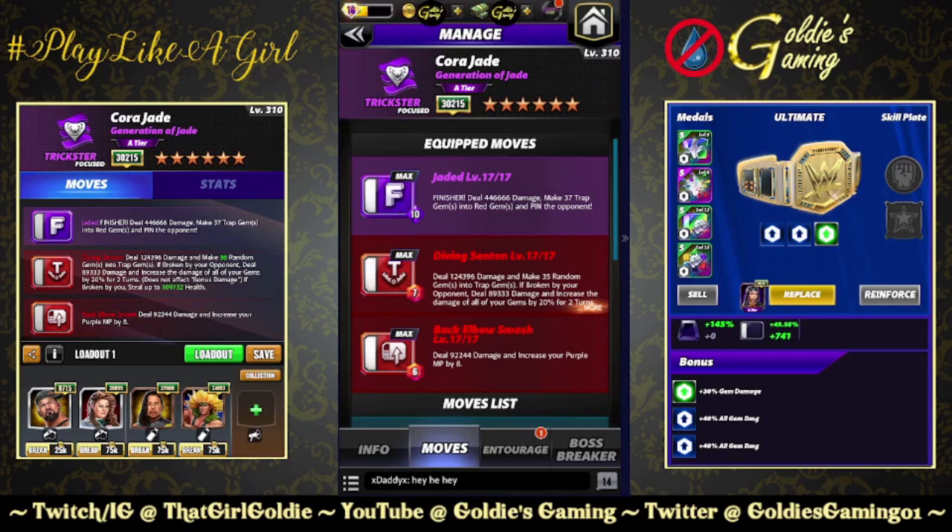The first build is available at 3-star finisher and double red. The finisher, Jaded, 10 MP, deals 446,666 damage, makes 37 trap gems into red gems, and pins the opponent. Red 1, the Diving Senton, 7 MP, deals 124,396 damage, and makes 35 random gems into trap gems.